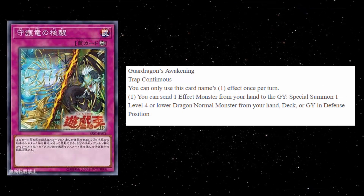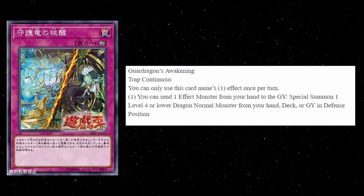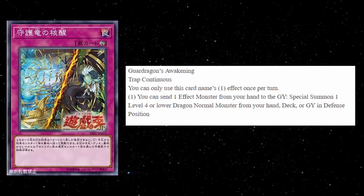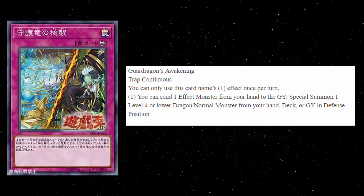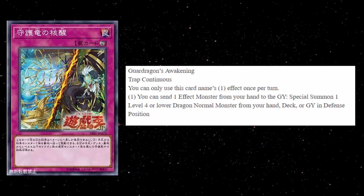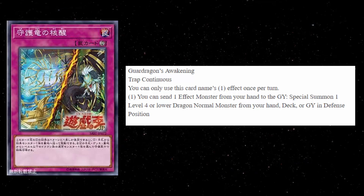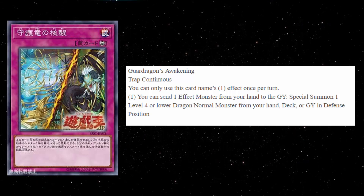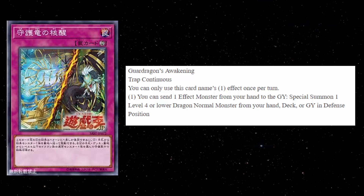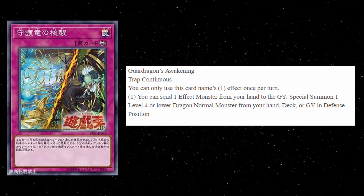We have a continuous trap card called Dark Dragon's Awakening — also a hard once per turn. It says: you can send one effect monster from your hand to the graveyard, then special summon one level 4 or lower dragon normal monster from your hand, deck, or graveyard in defense position. It summons a normal monster though, so I'm not sure why Konami made it a hard once per turn — they're acting like it's so powerful, but at the end of the day you're just getting a normal monster. If it could summon any dragon monster that was level 4 or lower, I could see it, but a normal dragon specifically? Not sure about that.